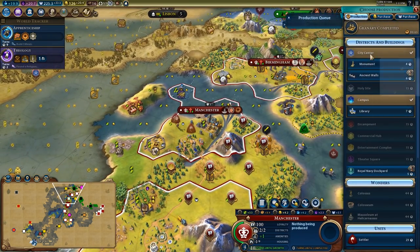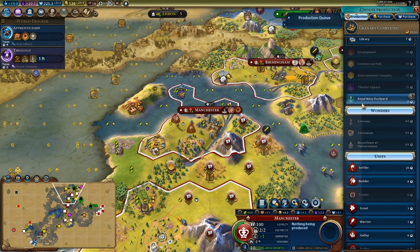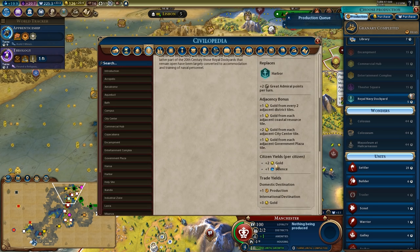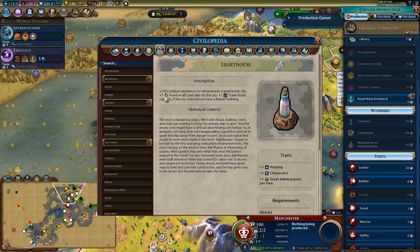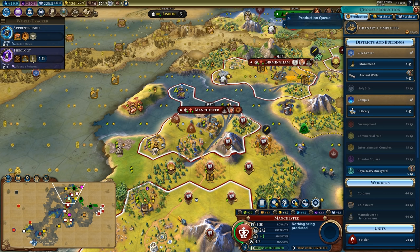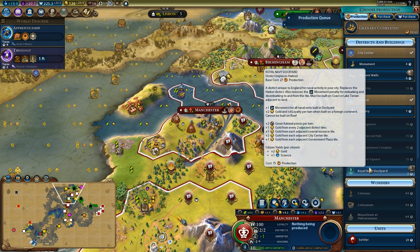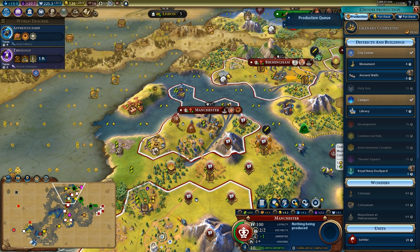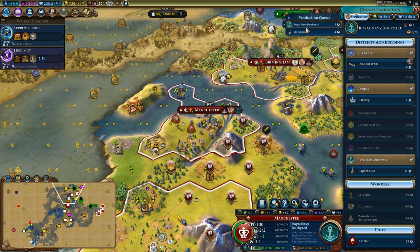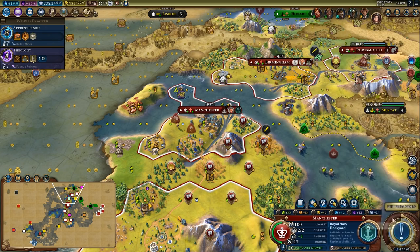Do I want to grab the monument, the library, or go straight into the Royal Navy Dockyard? I could also build another builder. The Royal Navy Dockyard gives access to the lighthouse which increases food from this city, letting it grow a lot more. The library gives more science but I don't need that right now — I need development, infrastructure, production, food, and growth to get my theater squares out. So I'll grab the Royal Navy Dockyard and the monument just so the city's borders grow quicker, then straight to the lighthouse for that trade route.